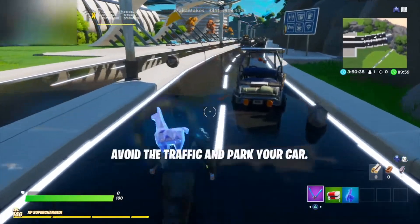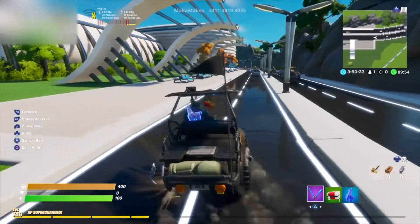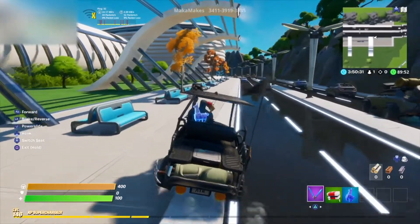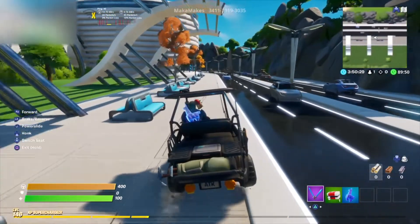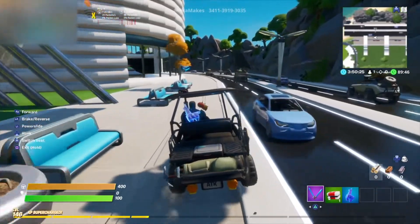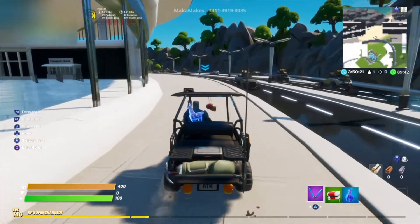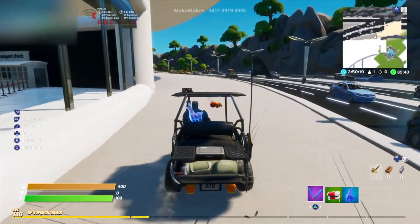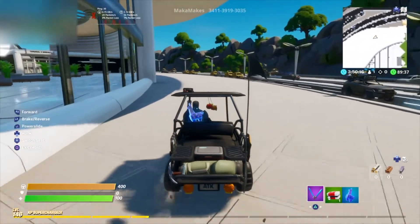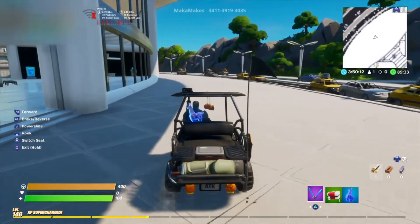The first thing you're going to want to do is hop in this car and drive all the way till the end of the map. The easiest way to do this is to drive on the sidewalk so that you don't hit any cars. You can complete most of the game if you want to get rid of those arrows, but in this tutorial we're just going to skip that and go into the glitch.